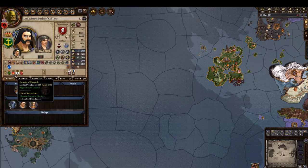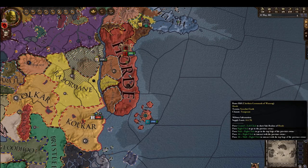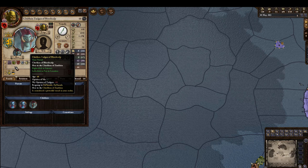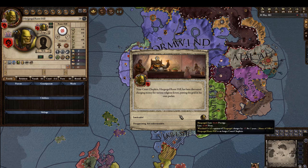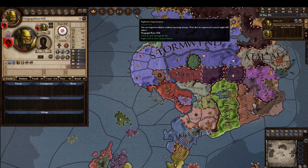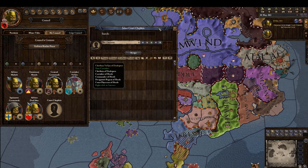Daelin — what does he control now? Some sort of faction still. Encouraging news — let's see whether we can take this over. Your court chaplain has been discovered charging money for various religious favors and putting the gold in his own pocket. We need a new court chaplain. Could I imprison him? I think I should, because the Horde is all about honor and he's been dishonorable. Now we need a new court chaplain.